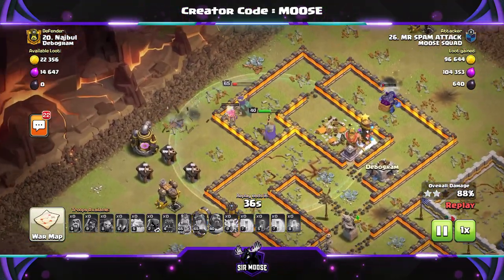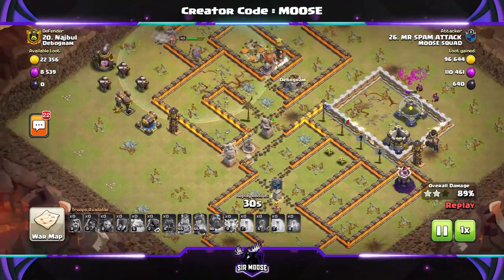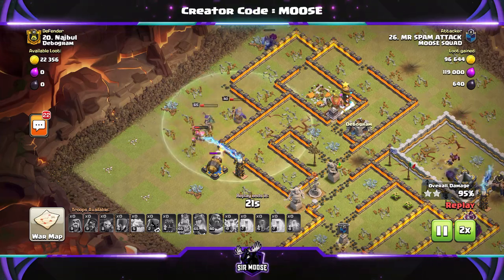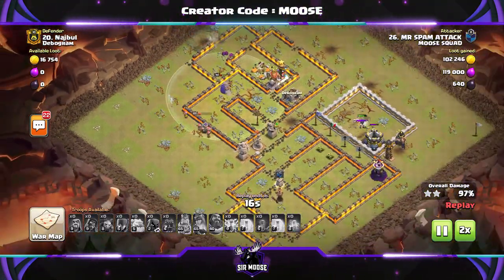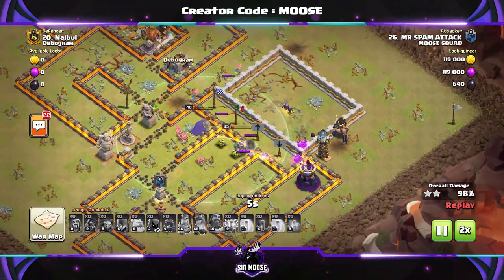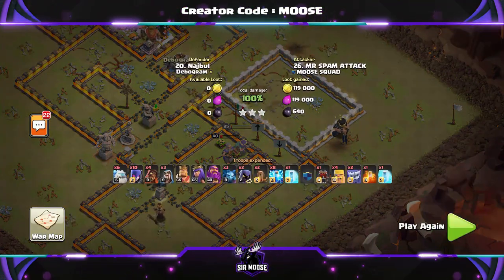Remember to hit that subscribe button and notification bell. Join the Samoose Army if you want to see plenty more Town Hall 12 attack strategies. There is a Town Hall 12 playlist with other attack strategies — please do check that out if you'd like to consider other attacks. Yeti Mike's bouncing around and it's going to be the Wizard Tower for three stars — thank you very much.